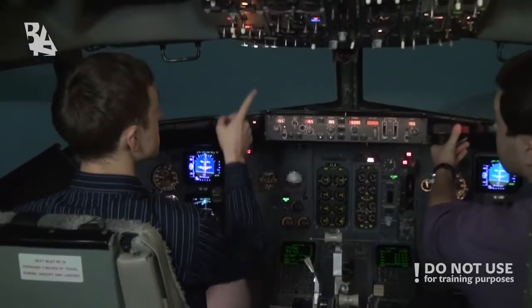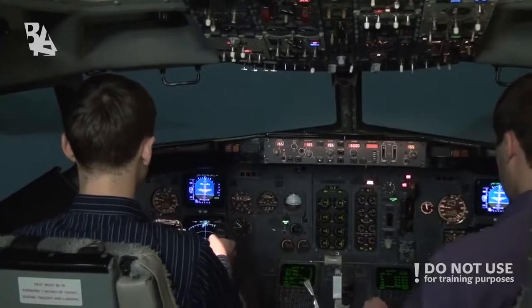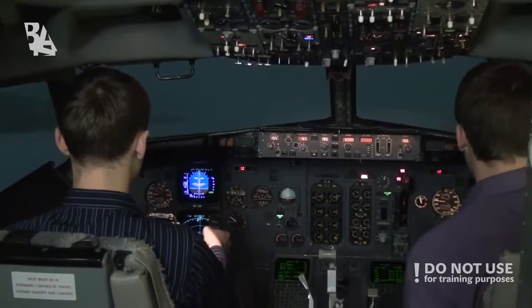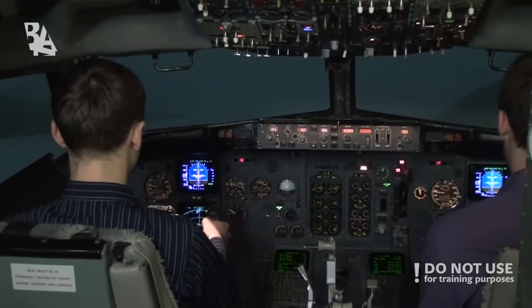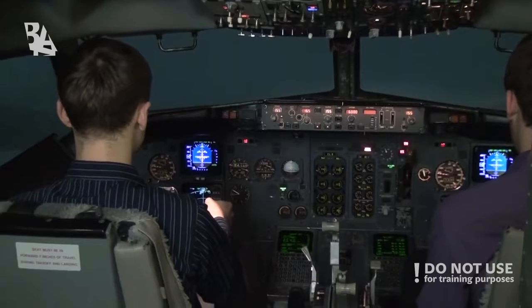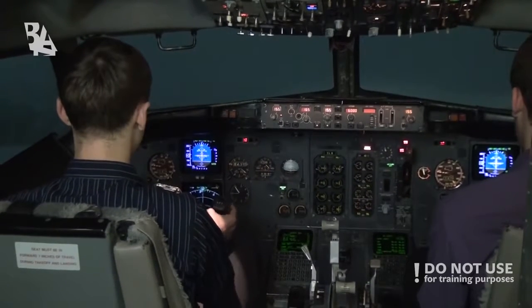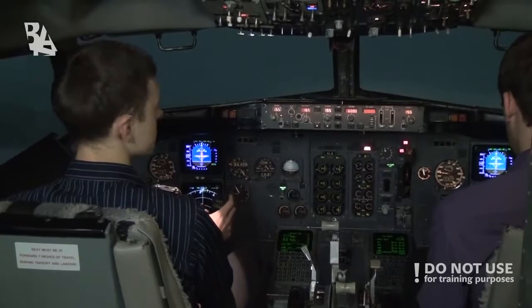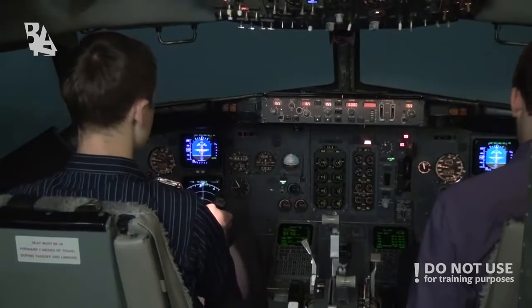Electrical generator. Flaps 1. Speed check. Flaps 1 set. We're gaining speed and climbing to 6000. We'll wait until we do the left turn, and when we do the turn, then we'll read the QRH. Right, and fire.